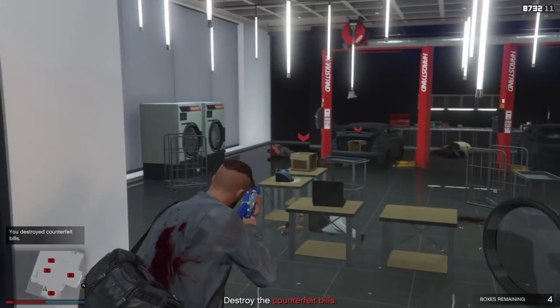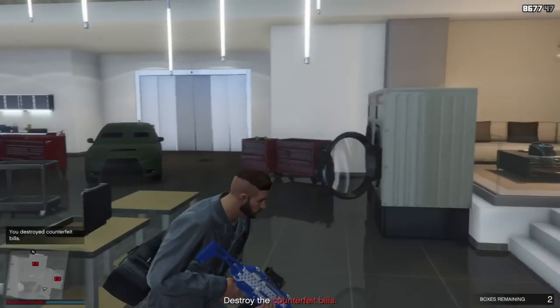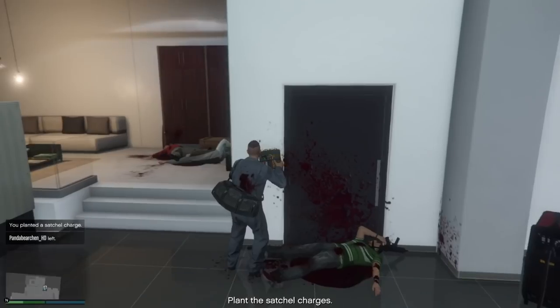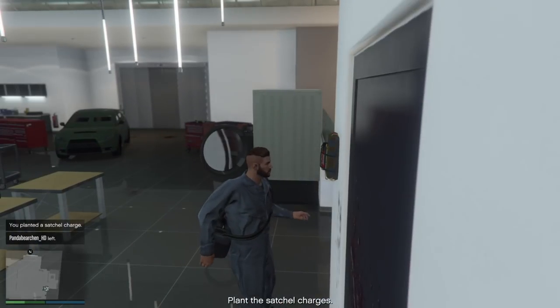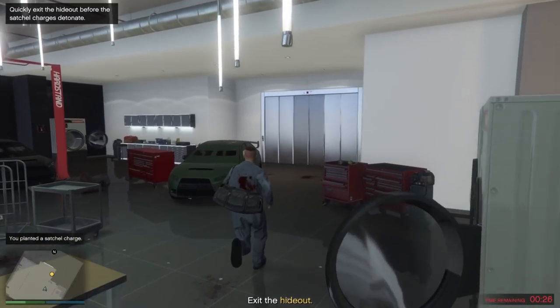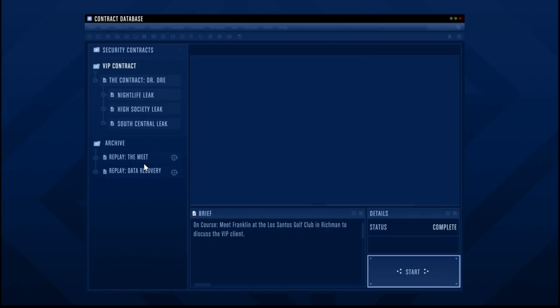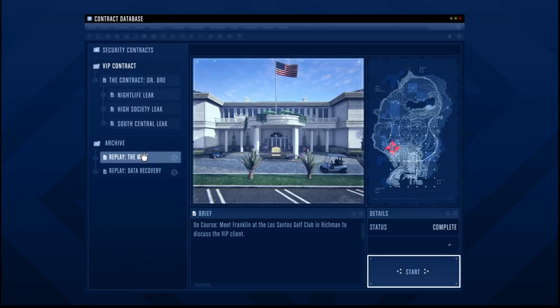You also have specialist plus, which sometimes gives you 70k. You can think of security contracts as long freemode jobs — it's either stealing a vehicle, rescuing someone, or maybe destroying a competitor's product. They're usually not very long, around 10 to 15 minutes, but sometimes they can be hard, especially at specialist plus.